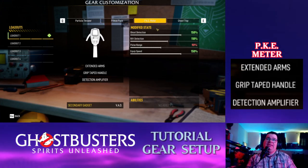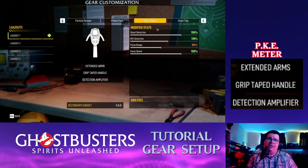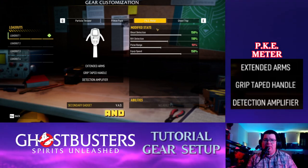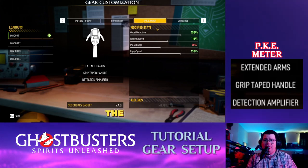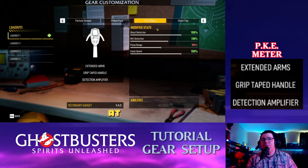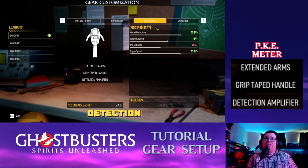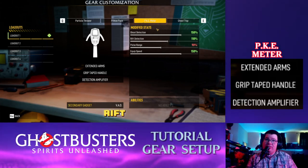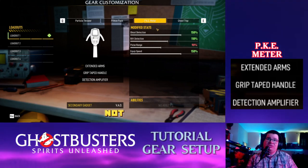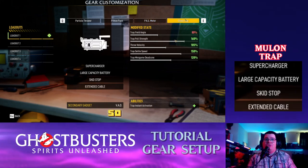For the PKE, it's fairly straightforward and you don't have to do much to level it up. You can use Extended Arms, Grip Taped Handle, and Detection Amplifier. The only hindrance is pulse range at 90, but that's not a bad trade-off because your ghost detection is at 150, rift detection is at 110, and clip speed is at 150 — not a bad trade-off at all.